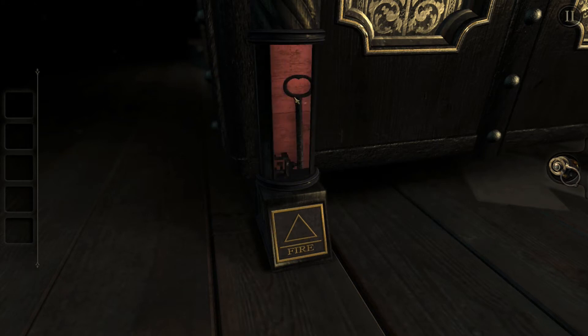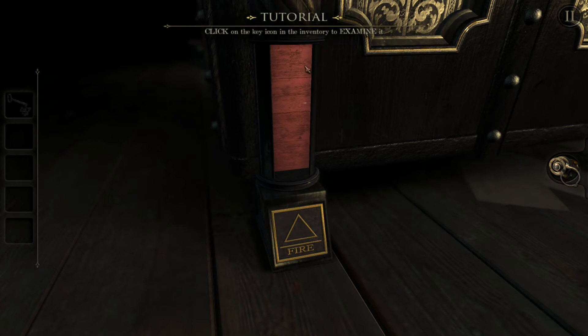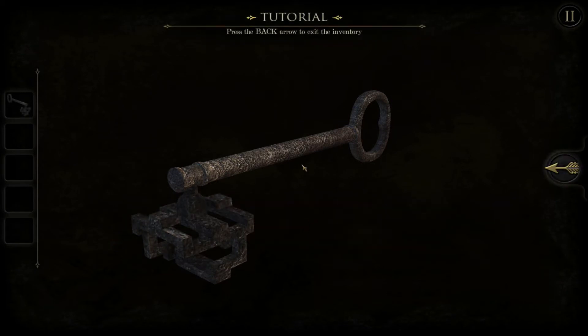Oh I got a key! Sweet. Inventory object found: a peculiar old key. There's something unusual about this key, I should give it a closer look. Click on the key icon to examine and rotate the end of the key. Looks like I can turn the end of this key to make it into a different shape - that's neat. Push the back arrow to exit the inventory.